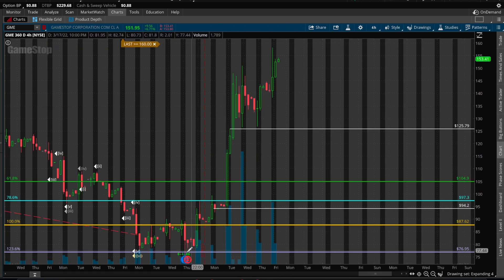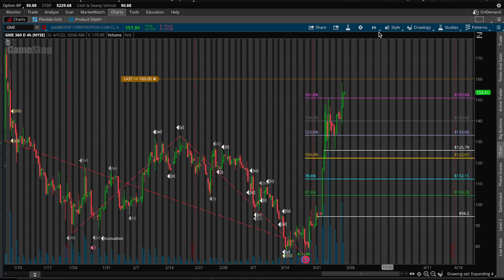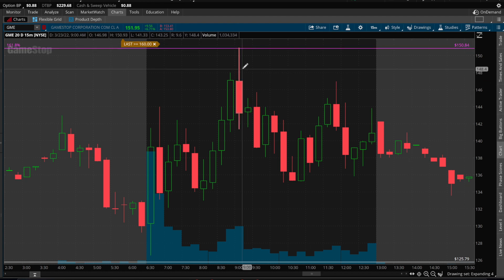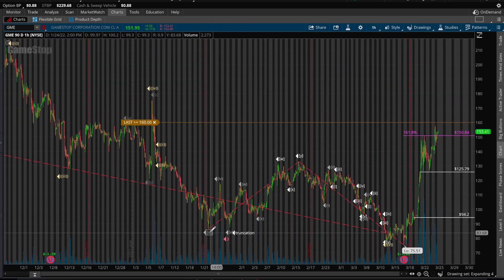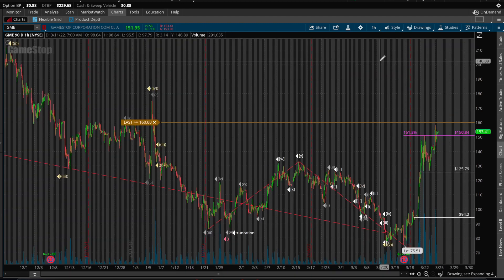Really briefly — this one-two-three six-tick on earnings had to make you think, is this expanding? To show you how this works: if we draw out the ratios, the level to watch for the top of the expanding came out to 150.84. And we hit that literally right here — to the tick. The level was 150.84, we came up and hit a high of 150.93, within nine cents. That target was drawn using data from January 24th to March 17th — a two-month time span — that gave us the short-term top with a margin of error of nine cents. Pretty crazy.